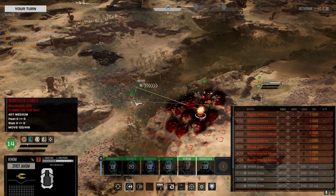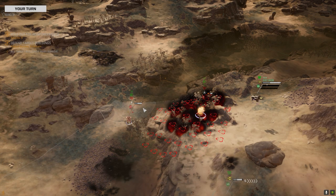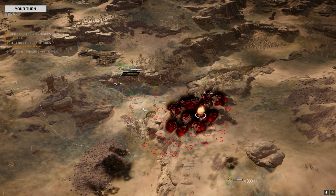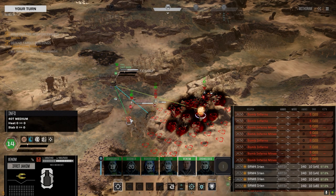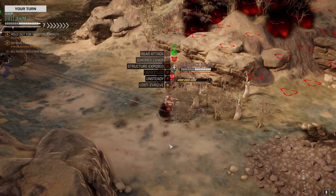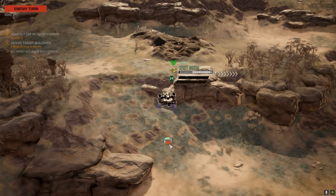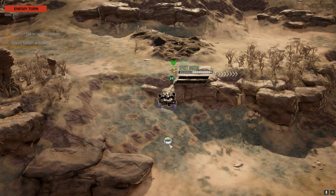Atlas is no more of a threat now. Confirmed. Yeah — like four of these guys. Imagine having four of them. I don't know what the C-bill value of this thing is, but it can't be more than the Atlas. Somebody's having a bad day. Seven chevrons of evasion — good luck. Plus I'm a flyer!